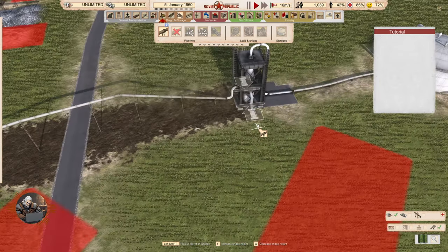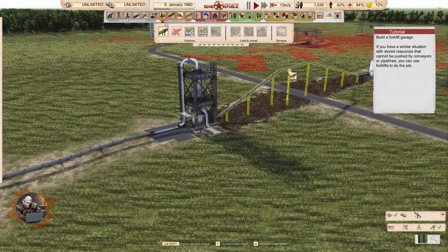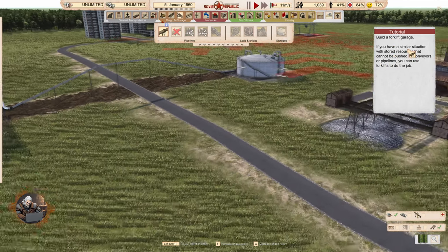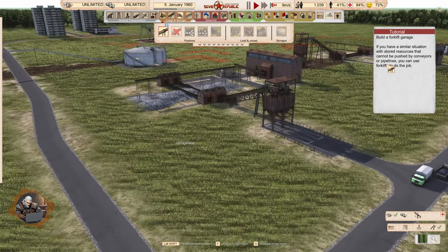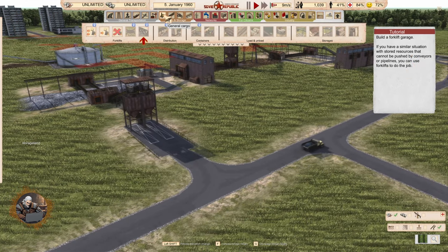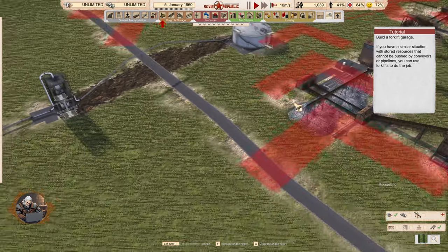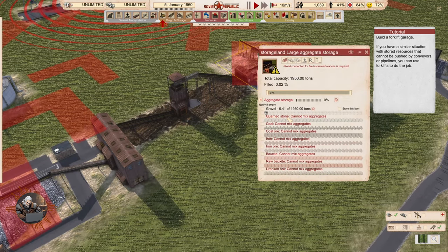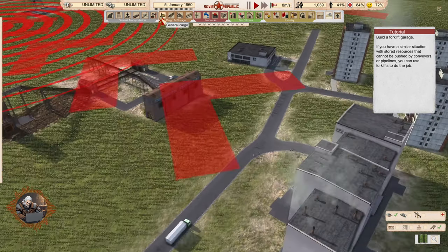We have the same thing for pipelines as you can see here — it's very similar to what we saw previously for the conveyors, but it's for pipes. Build a forklift garage. If you have a situation with stored resources that cannot be pushed by conveyors or pipelines, you can use forklifts. When it's not an oil, liquid, or aggregate material — gravel, stone, coal, all the ores, bauxite, or uranium ore — those are the aggregates, then you have to use forklifts.